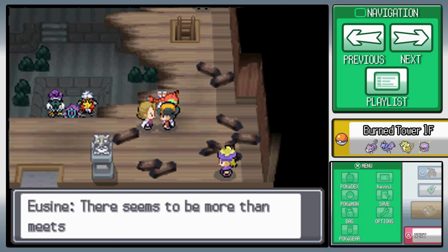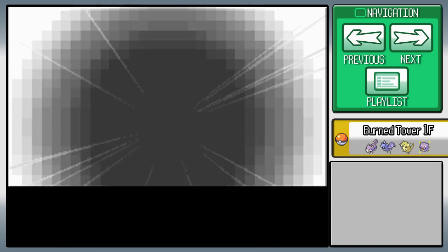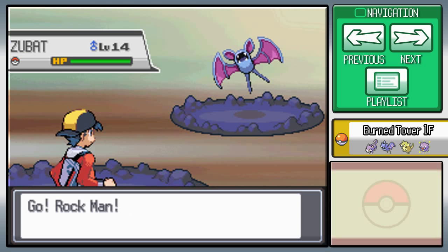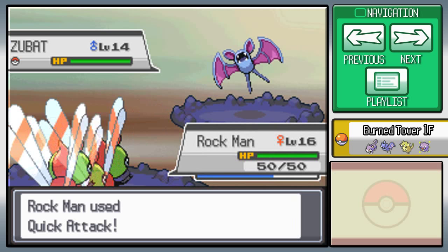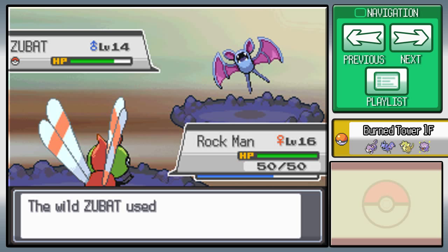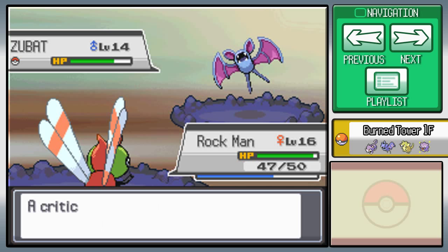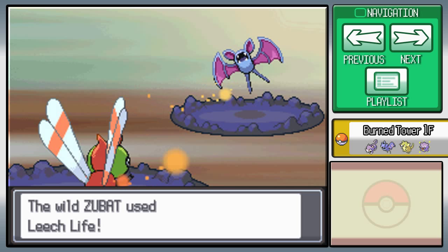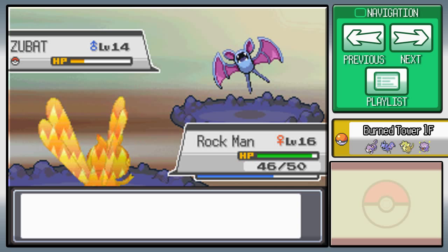This seems to be more than meets the eye with you. Anyway, there's a Zubat here — you know what, I'm going to kill the Zubat because I feel like it. That's gonna do one damage. Three damage and it's a critical hit, and I got a Speed Boost. I just spam Sonic Boom because we're at the right point where Sonic Boom does a lot of damage.